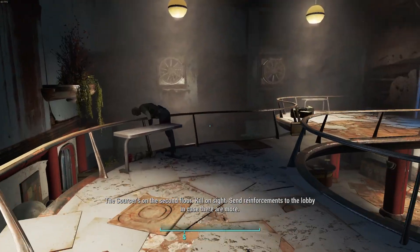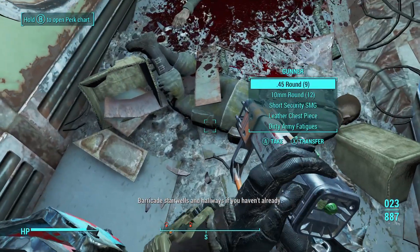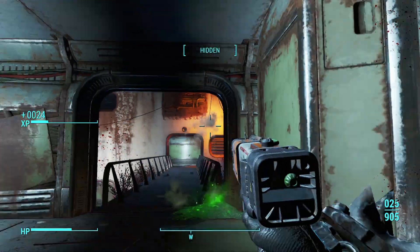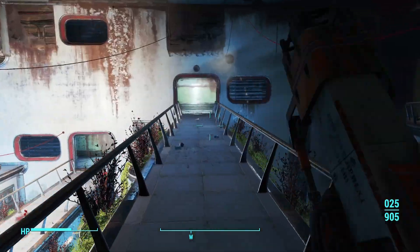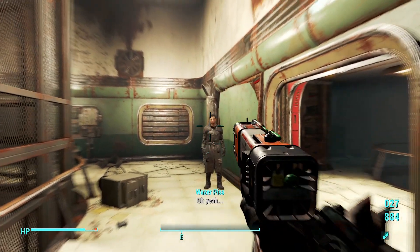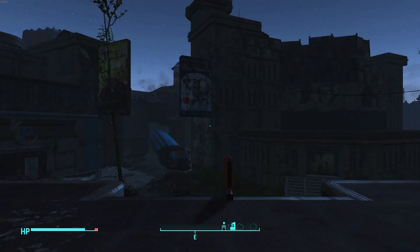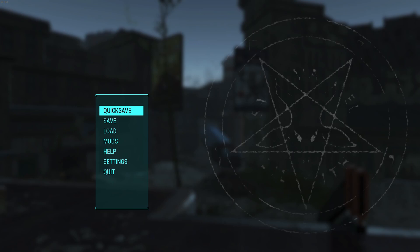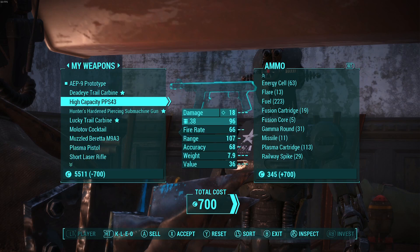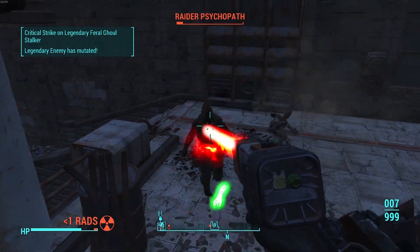I tried not to just walk up to enemies and barrel-stuff them and spam out half a mag of microfusion cells instantly, because I figured that defeats the challenge of the run. There was an automatic version of this laser pistol that I did try at one point. Honestly I can't tell what was just trigger-finger spamming versus the actual automatic version, but I was not a fan of the automatic variant. I preferred the semi-automatic because there wasn't really an automatic laser pistol in Fallout 3 or New Vegas that I can remember — other than the laser RCW.